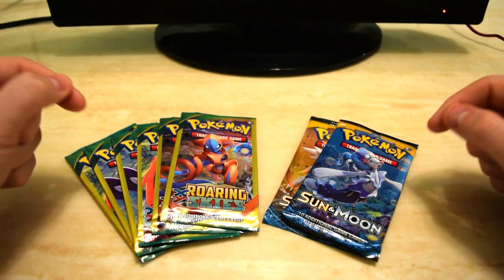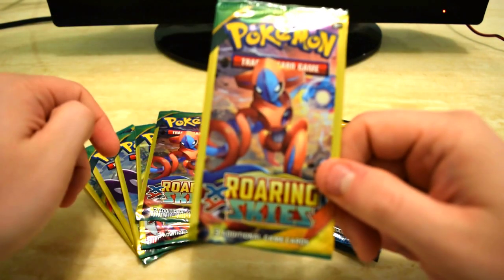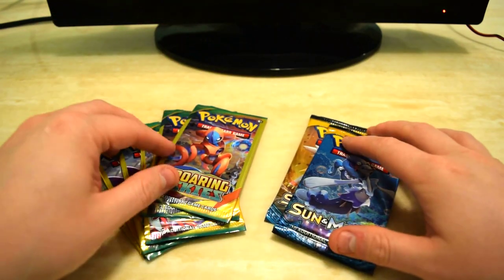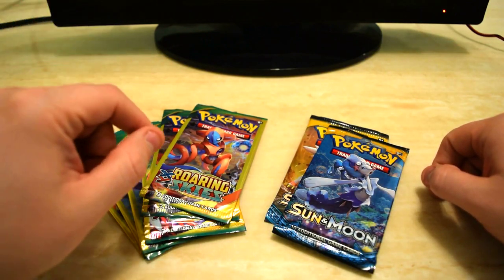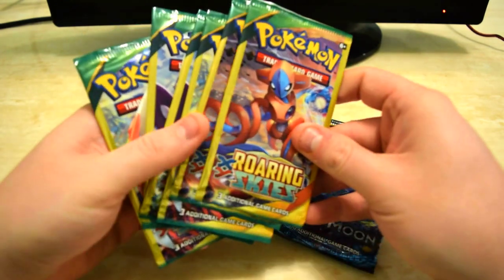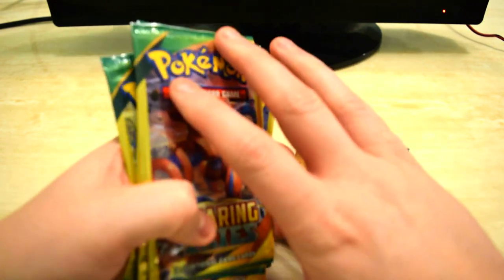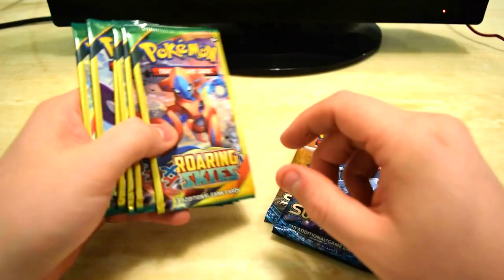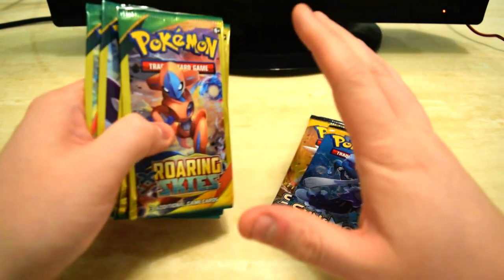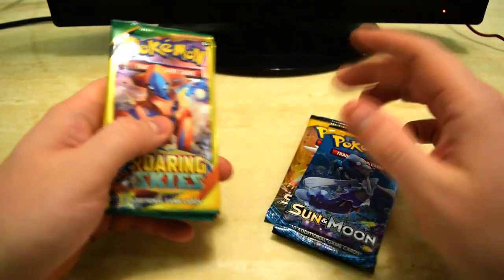Welcome back everybody, let's get into it and crack some packs. Today we've got Roaring Skies, three packs from the dollar store, up against the Sun and Moon regular booster packs. I did have a theory — I bought all these dollar store cards from the same place, and the ones looking low on the shelves might have been already gone through, weighed, and had all the good foils taken. But we'll see, that's just a theory from the last video. From Dollar Tree you're always worried that people are weighing packs and taking the good ones, but we've gotten good stuff before.